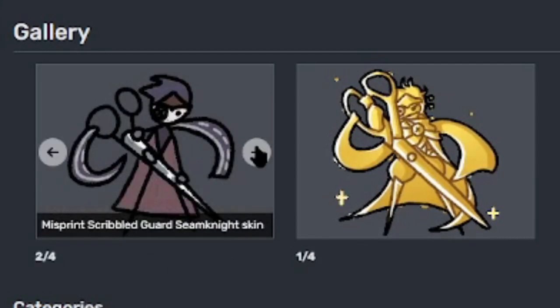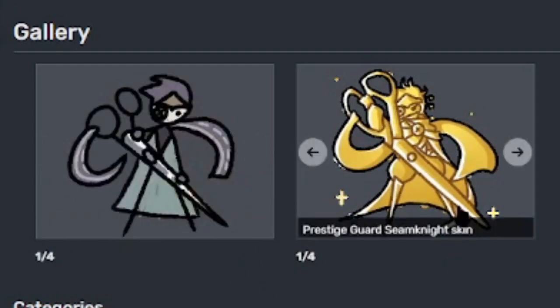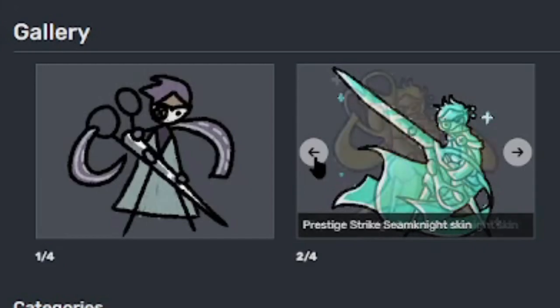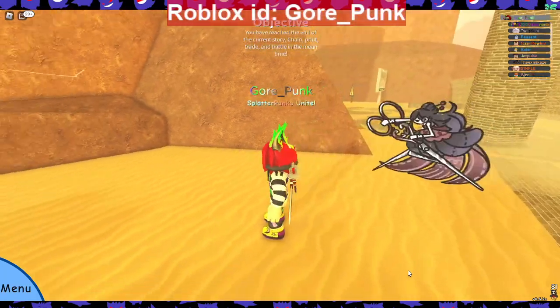Here's scribble guard Seam Knight, misprint scribble guard Seam Knight, scribble strike Seam Knight, and misprint scribble strike Seam Knight. Here's prestige guard — they messed up the prestige skins on this site. Wow, that took longer than I expected because it had two different forms and so much extra stuff to go over.